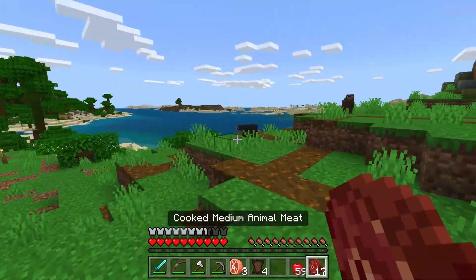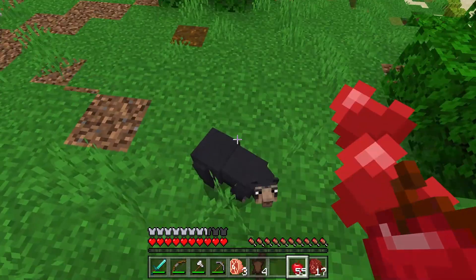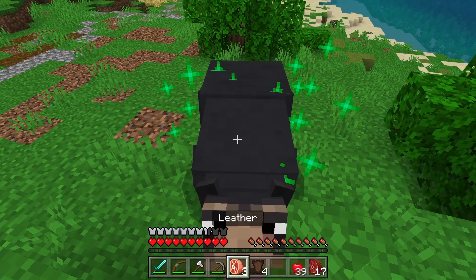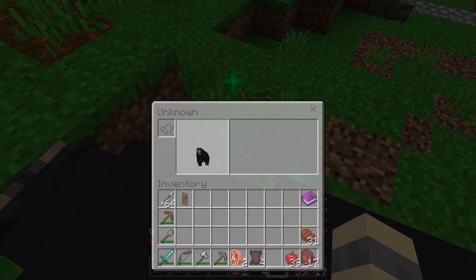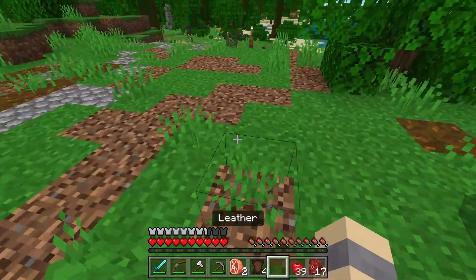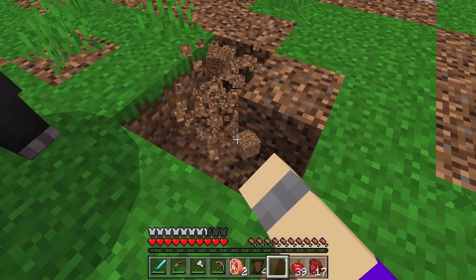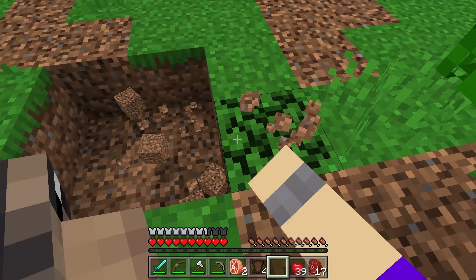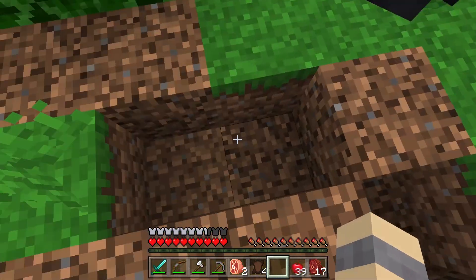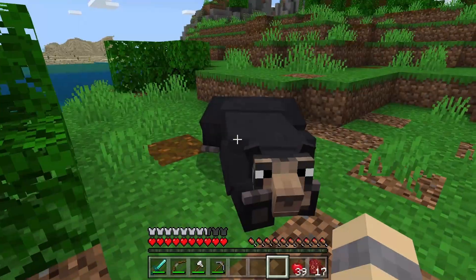Oh, it's right here! Hey buddy! No way — no way, I have a bear now! Oh, I need a saddle! Okay, put you in a hole buddy. Oh wait, can you sit? You can! Okay, I don't need to worry. He can sit — stay right here.